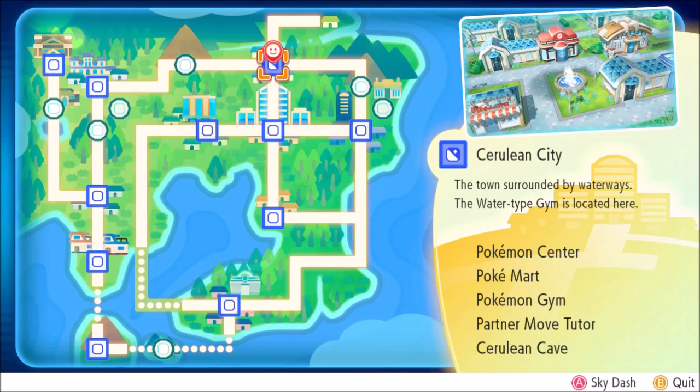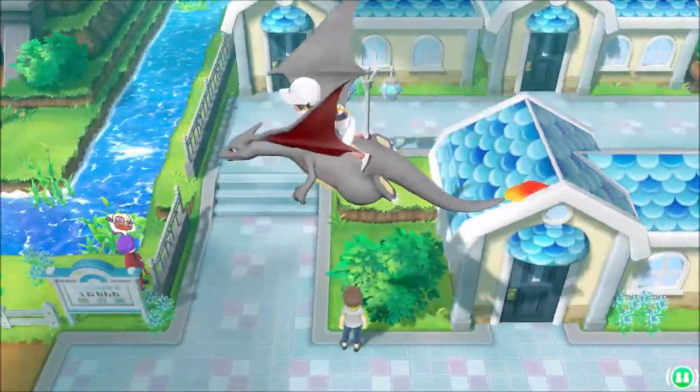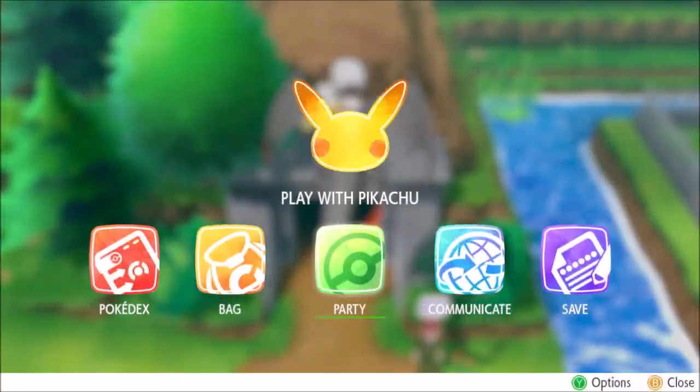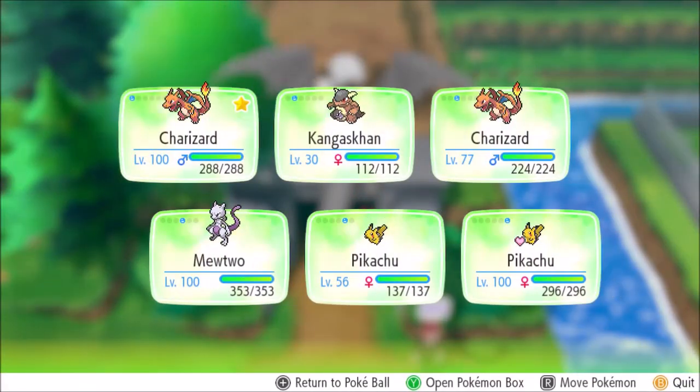Today's video is going to be about the hidden items in Cerulean Cave. There are a lot of videos on YouTube that discuss the lit-up areas on the main floor, but there are multiple other items inside the cave that they are missing and not informing you about. I'm going to be walking you through the cave and showing you all the hidden item locations on all the floors, so stay tuned.